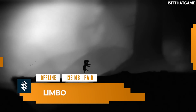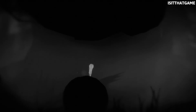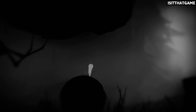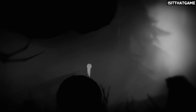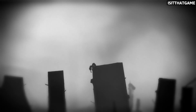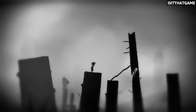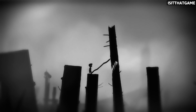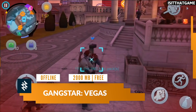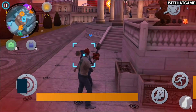Next up on our list is one of the best puzzle platformers of all time: Playdead's Limbo. Limbo only takes up 136 megabytes of space, but don't let its small size fool you, because this little game is an absolute masterpiece. Limbo takes place in a dark and surreal world where you play as a little boy trying to find his sister. Although the puzzles are absolutely fantastic, it's the silhouette graphics and eerie atmosphere that truly set Limbo apart from other puzzle games.